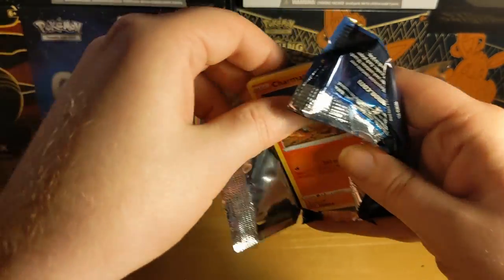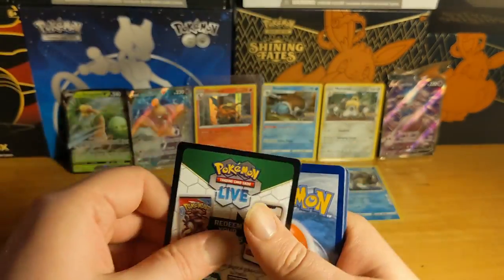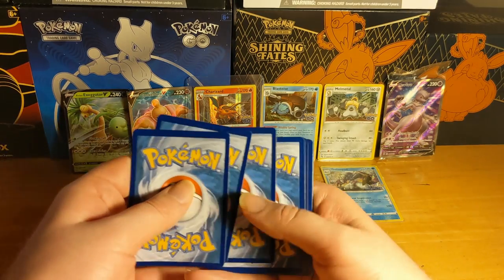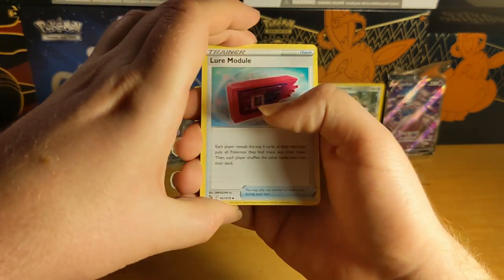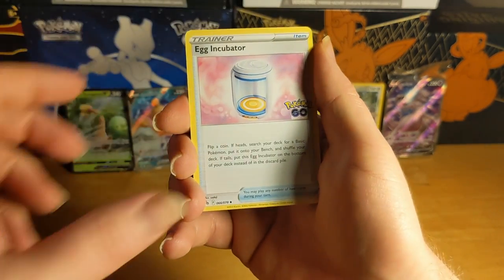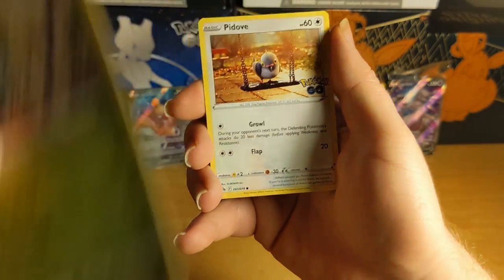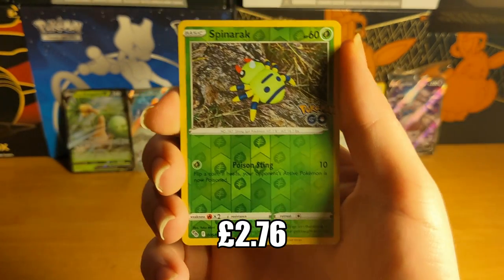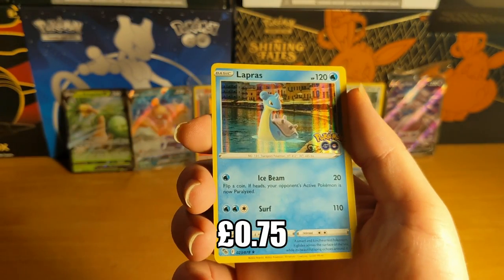I guess at least we know that you're getting pretty much a shiny rare or V card in every single pack of these. I've opened two boxes now and I've got a Charizard. I have no idea how much that's worth but you guys will have seen it pop up at the bottom. I was just looking for a Charizard for so long. I wanted to find my own and I finally have - so that's awesome! And a Lapras as well.